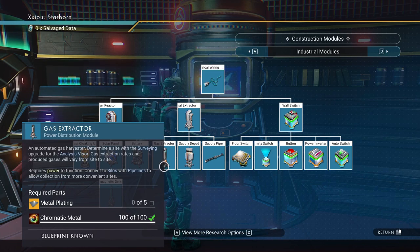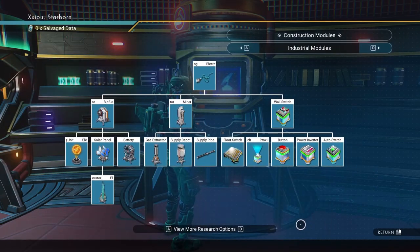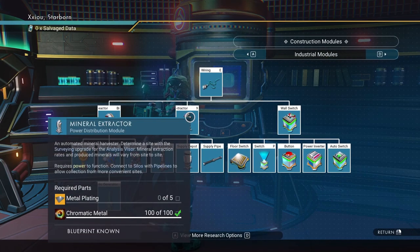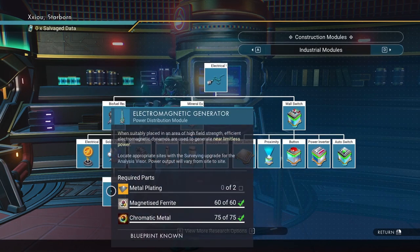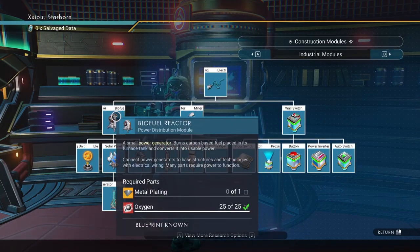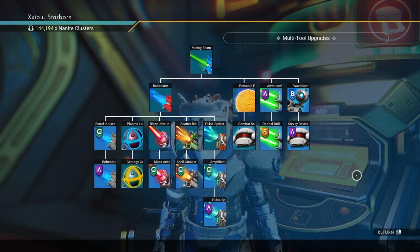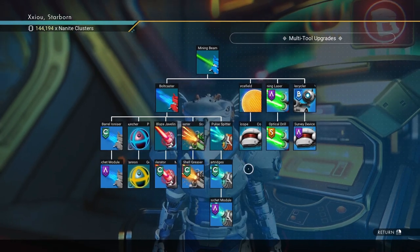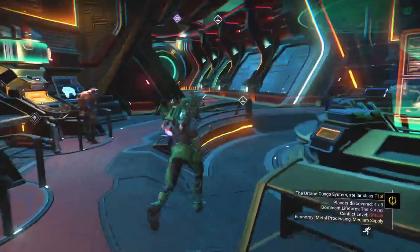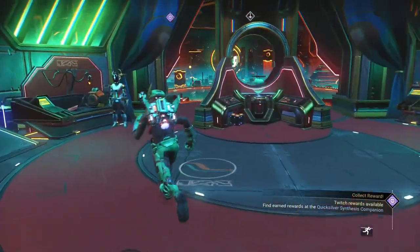The gas extractor you don't need for an activated indium farm, but if you wanted to set up a farm for oxygen or something, that's where gas extractors come in. If you don't have enough to buy everything at once, just get the electrical wire, mineral extractor, supply depot, supply pipe, battery, and electromagnetic generator. Solar power is rubbish, so I wouldn't worry about it. Aside from those buildable pieces, you also need to have the survey device — that's from the multi-tool guy — and that is very important.